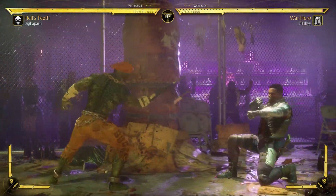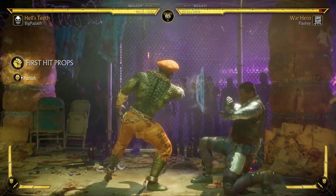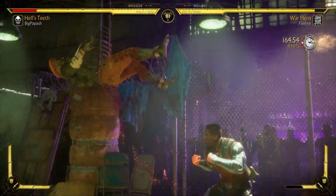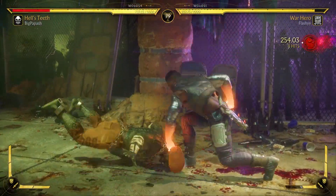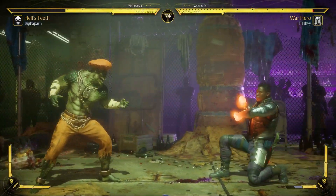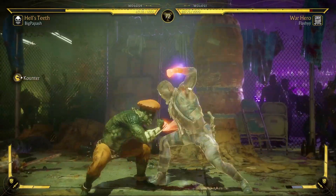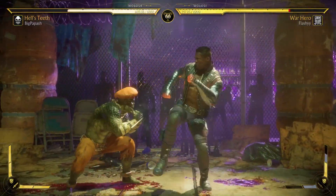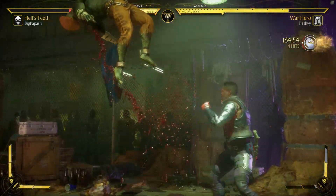Starting off against Baraka — both these characters do so much damage so this should be an interesting one. I didn't get to see what variation they have. Let me check — if it's Gutted then there's some serious damage on the table. Good blocks, I'm gonna jump in — okay, anti-airs, gotta watch out for those.